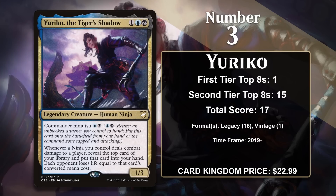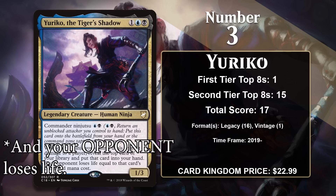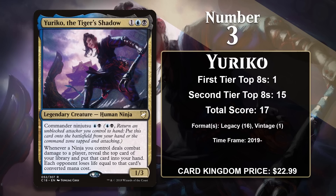At number 3, it is Yuriko, the Tiger's Shadow, from Commander 2018 — never printed in a Standard or Modern-legal set. She's one of the most popular and powerful commanders in the game, currently sitting as the second most popular commander on EDHREC out of a pool of around 700,000 decks. She's also done serious work outside of Commander, being legal only in Legacy and Vintage. Whenever any of your ninjas hits your opponent, you draw the top card of your library and lose life equal to that card's converted mana cost — a snowballing advantage that combines devastatingly with Ingenious Infiltrator. She's gained most of her points in Legacy and is well-positioned to keep doing so.